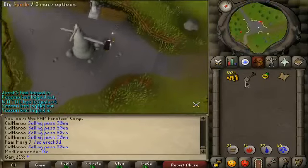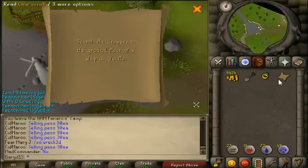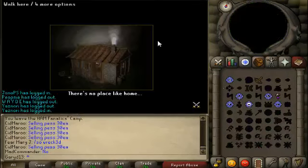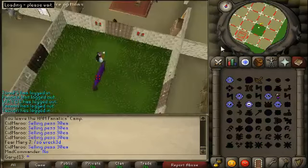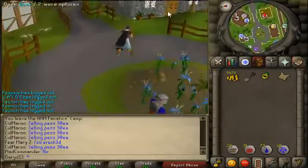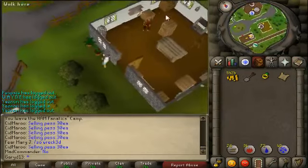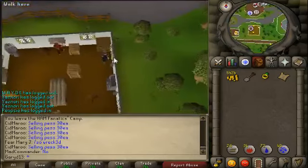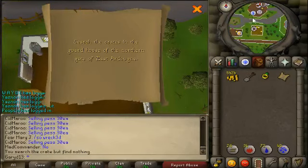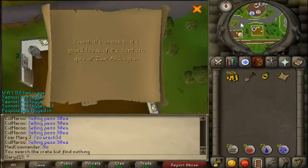There it is. Here's the spot. That's Joseph Garfield's shop in Yarn Hill. That's the Hunter shop in Yarn Hill. Here's the drawers. Search the crates in the guardhouse in the northern gate. Or east.